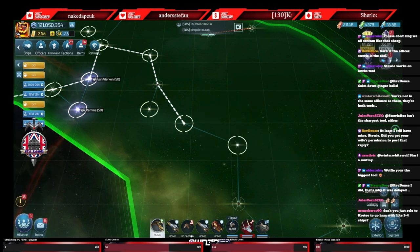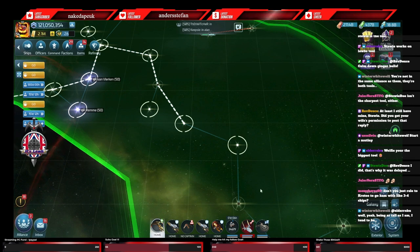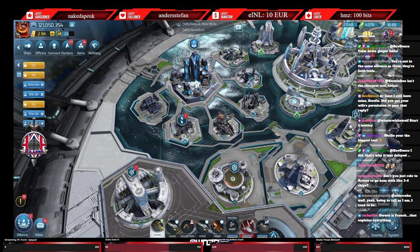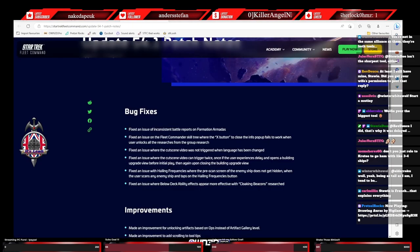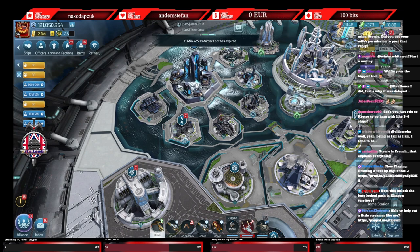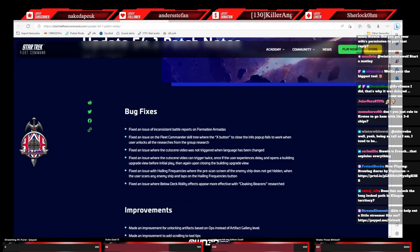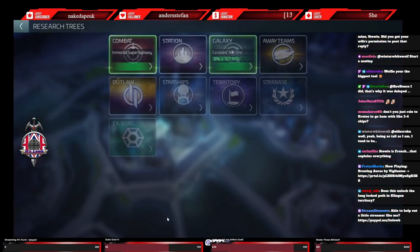Now to get to superhighways, the first thing is research. You need to be Ops 53 to unlock these - anything below that, you can't get there. There are prerequisites because these nine researches, which are nothing to do with superhighways, do have minimum prerequisites on the researches prior to get to those nodes. These three nodes are your Federation, Klingon, and Romulan superhighway unlock, and then the Origin and Borg superhighways requires you to have the other three unlocked.